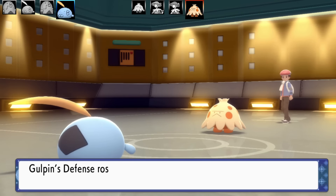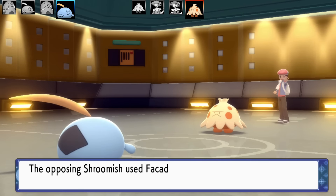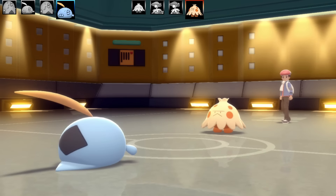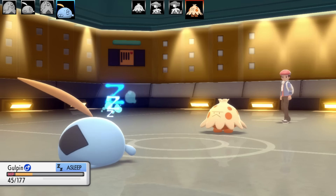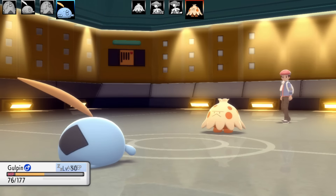Maybe if it had more speed, I think a higher Speed stat would make it a much better Pokémon — because it's got everything else. Here comes another Facade from Shroomish. Gulpin goes for Rest just in case, with Chesto Berry to wake up. Wake me up inside — that song came on the radio the other day. Gulpin gets all that health back.